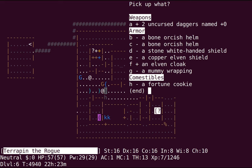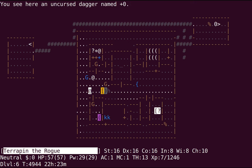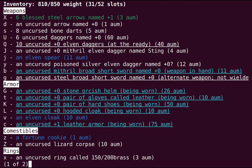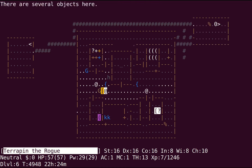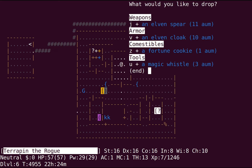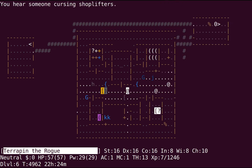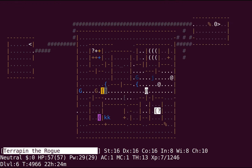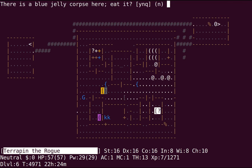I guess I can check out this elven cloak. I have stealth as a rogue, but what do I have as a cloak right now? Hooded cloaks don't grant any AC, so it should be an upgrade. I'll just check if it's cursed — and it is. Well, never mind then. Oh, and there's a blue jelly over here. I'm just going to try to nab that one real quick. Get poison resistance whenever you can, as soon as you can — that is my motto.